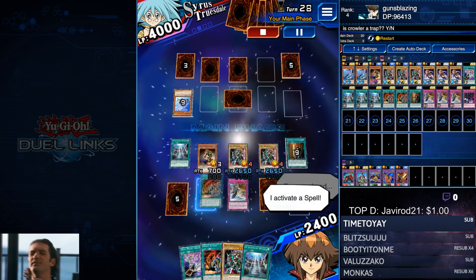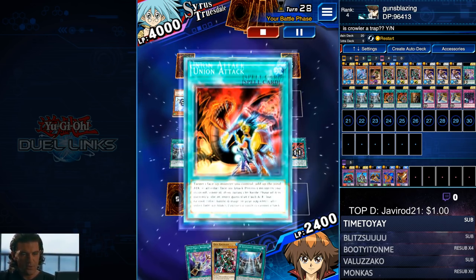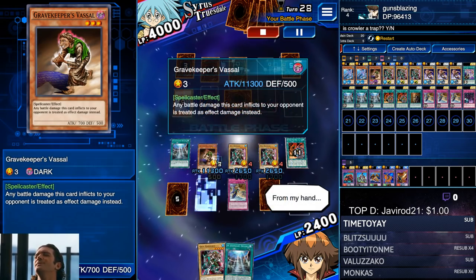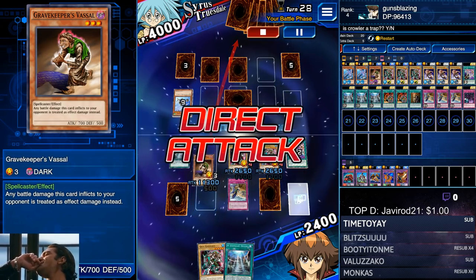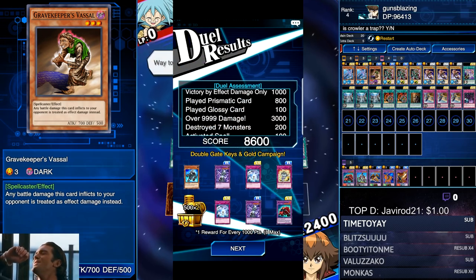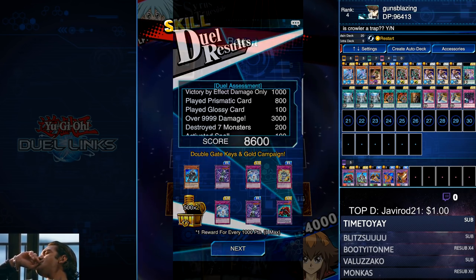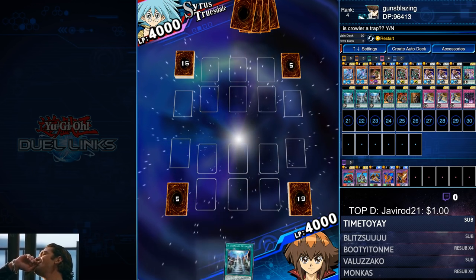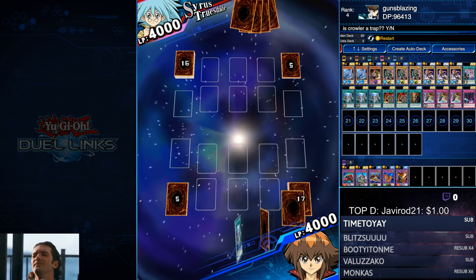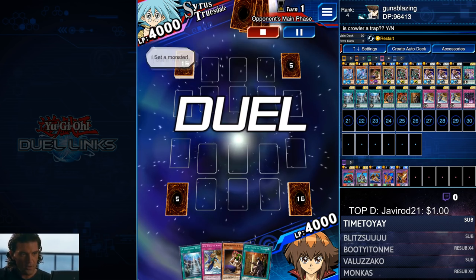Anyway, my bad — I went off on a tangent. You know the finishing combo: it's just Secret Pass on the Vassal, two Union Attacks, and then Anti Magic Arrows. Keep that in your hand until the battle phase hits, then activate it and hit them for over 10,000. I'll leave the results screen up so you can see exactly how much glossy and prismatic points you need to make this a full 8,000 farm.